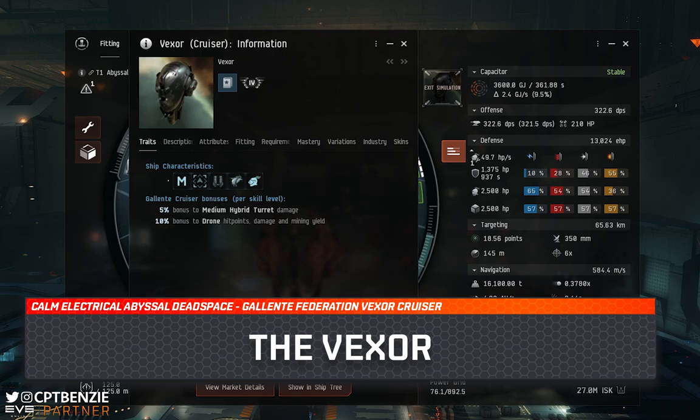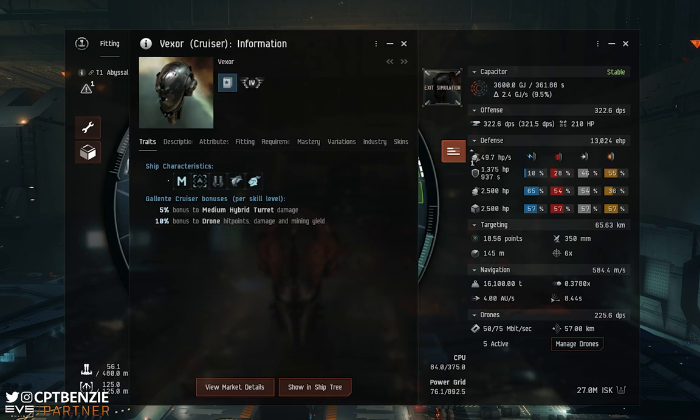The Vexor is a Tech 1 cruiser and like most Tech 1 cruisers it's really rather cheap and fairly easy to skill into. The fit we're going to look at was designed by CCP when Abyssal Dead Spaces were first announced, and it comes in at a meager 27 million ISK. By the time you've done all three career agent paths and started the Air Career Program, you're probably well on your way. And if you've already run a Tristan through the Tech Zeros earning up to 50 million an hour, 27 million doesn't sound bad at all.